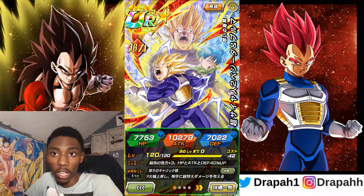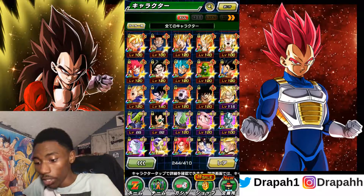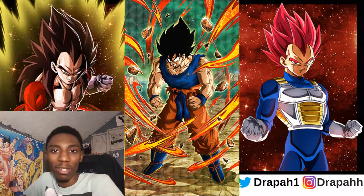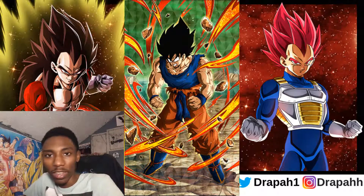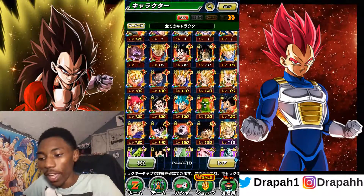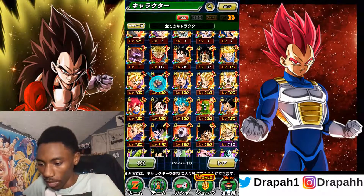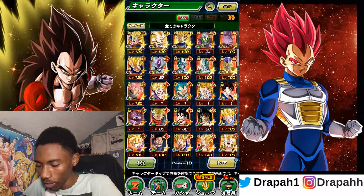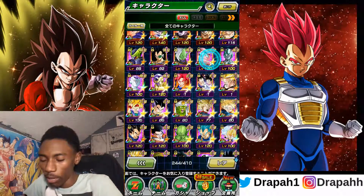I pulled this Rage Vegito on the guaranteed SSR banner when the World Tournament was here, and then I pulled a dupe so that's good. The brand new transforming Super Saiyan Goku from the Namek Saga — I had a summoning video but that video corrupted so it never saw the light of day. I got him though, he's an awesome unit. Android 8 — pulled him from the Dragon Ball Saga banner when the World Tournament was here. Overall STR is looking pretty nice.